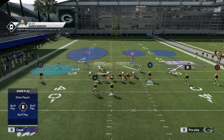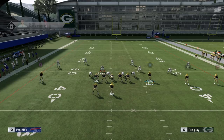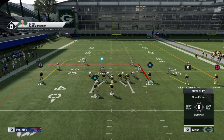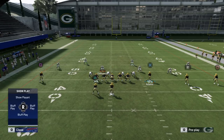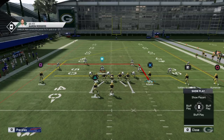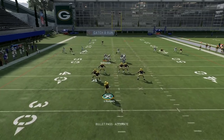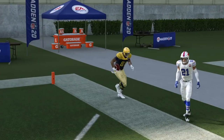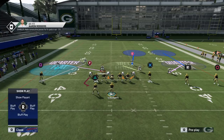The one downside of cover six — whether you build it yourself or call it — is that this year they removed the ability for the deep half to match on post routes. So if you have a post route over the top with everyone else matched up, the post is completely wide open. That's why I'd recommend manually putting the weak-side safety in man coverage on the solo receiver to account for that post.